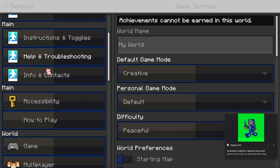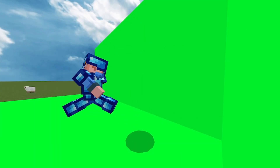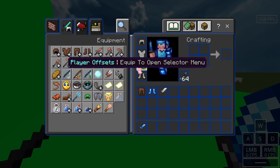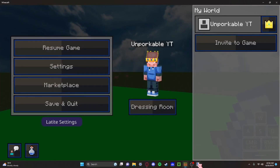Then I like to go back and change my settings back to the way they were. Go back into the normal setup and take all the stuff off so you're ready to use it the next time you record. Now we're done in Minecraft and we're going to head over to paint.net. This is a free program — I will link it in the description.